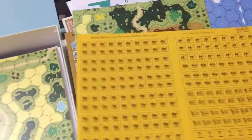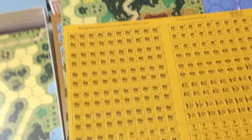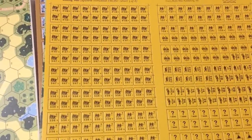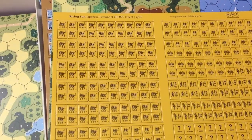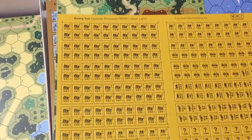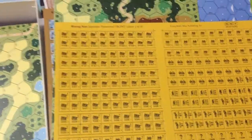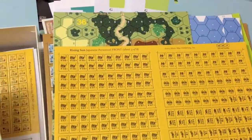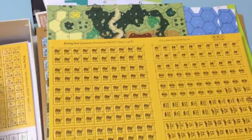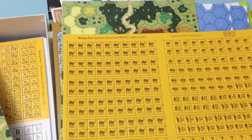Our first sheet of Japanese personnel. Japanese are a lot of fun to play in ASL. The biggest thing they do that's different is the front line units don't break — when they fail a morale check, they just go down a step in strength and they keep coming at you. Pretty nasty. If you're used to playing European front battles in ASL, the Japanese really bring something new to the table.